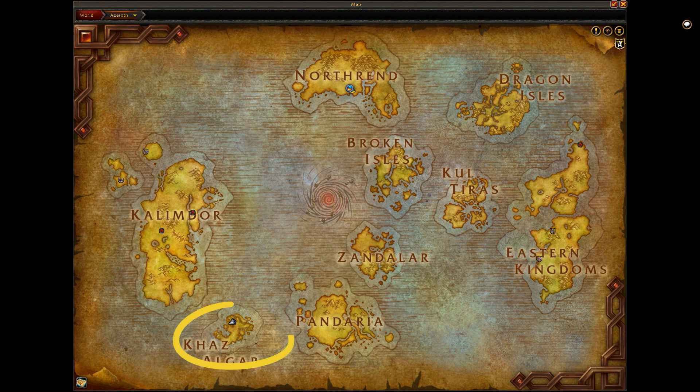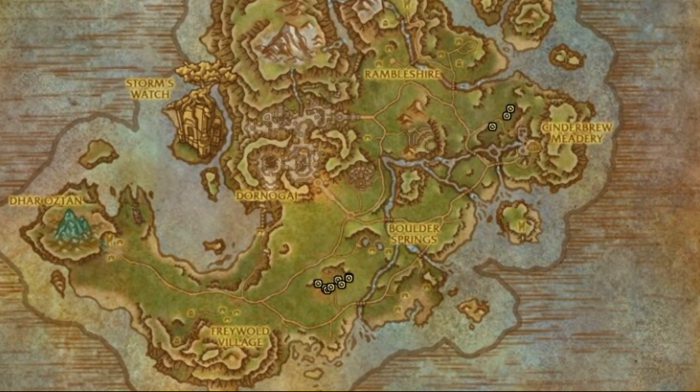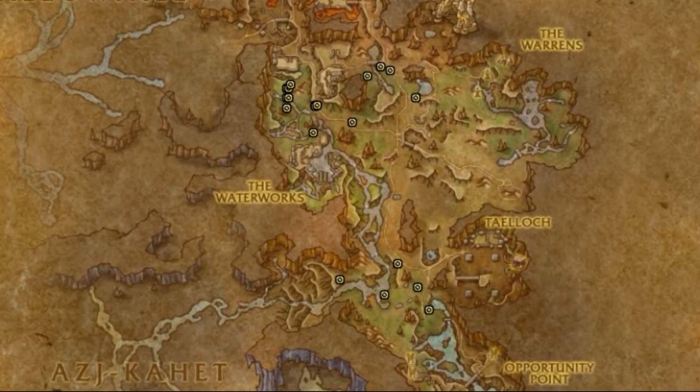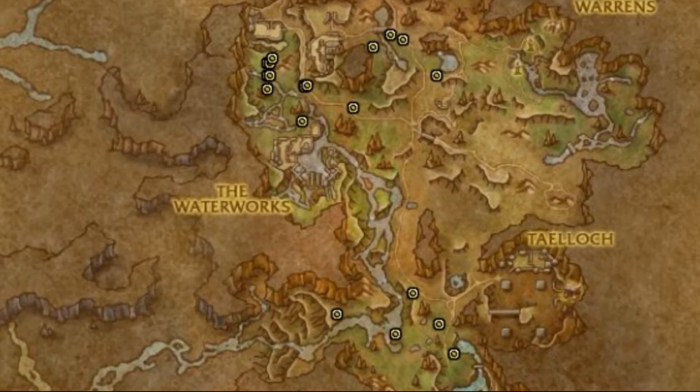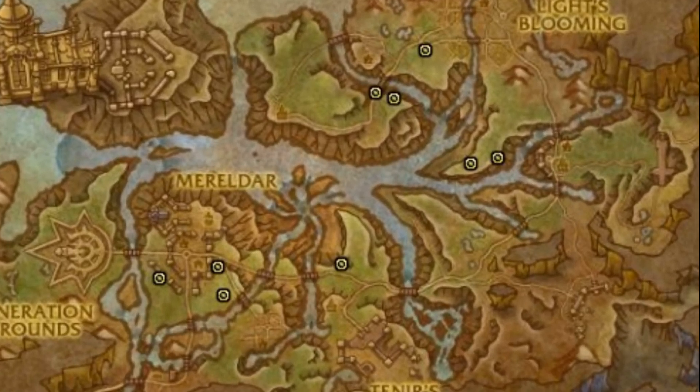We are in the War Within expansion, so make your way over to Khaz Algar. Once there, there are three spawn locations for this battle pet: the Isle of Dorn, the Ringing Depths, and Hallowfall. Zooming in on the map, these are the spawn locations for the Isle of Dorn; this is the spawn locations for the Ringing Depths; and these are the spawn locations for Hallowfall — not as many.